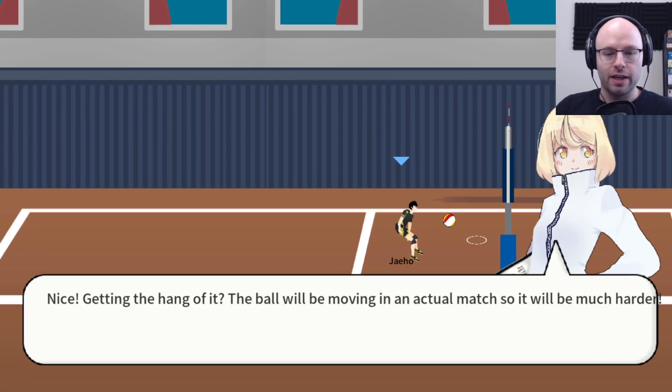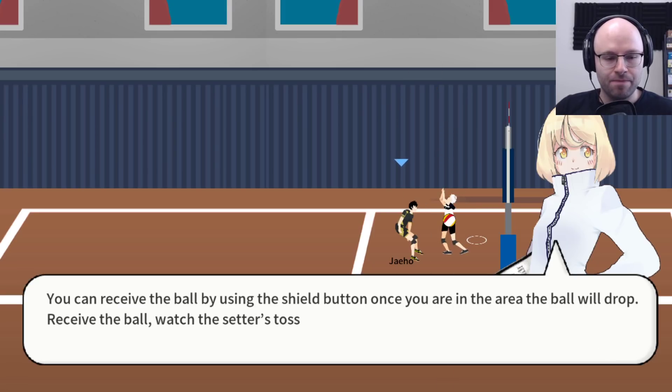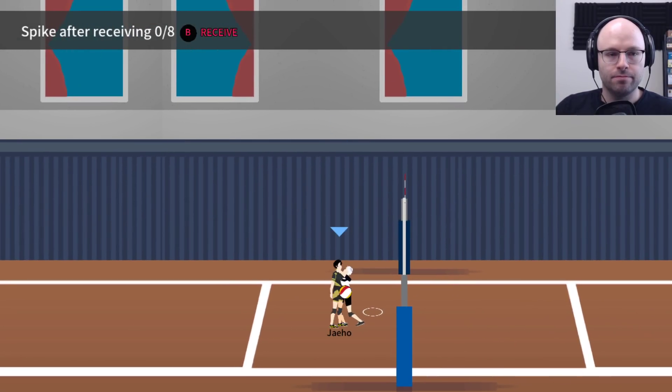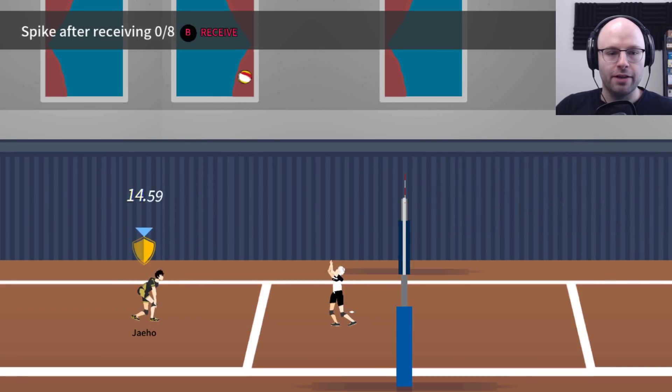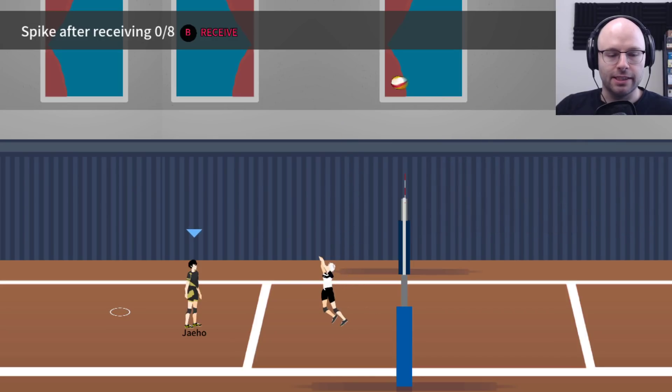Now keep in mind, the ball will be moving in an actual match, so it will be much harder. Shall we try working together with the setter? You can receive the ball by using the shield button. Once you're in the area, the ball will drop. Receive the ball, watch the setter's toss, and then try to spike it.